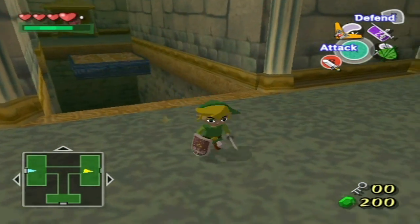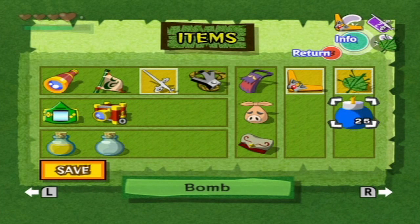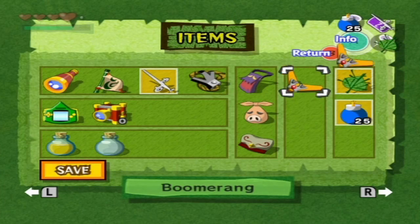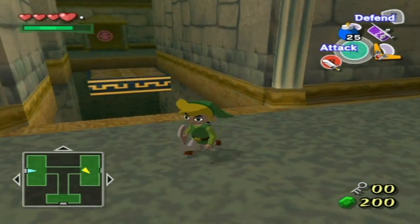Okay, that works too. I forgot the Deku Leaf was there. What can I put there? That there, that there - because that's what I've gotten used to. Oh, maybe I didn't need the statue. Better safe than sorry.